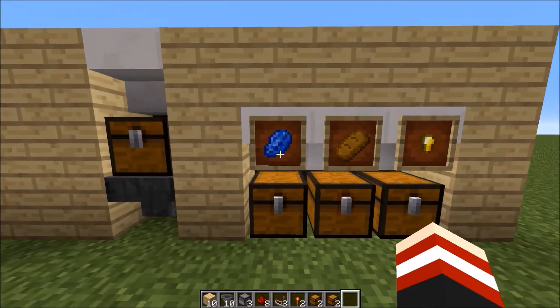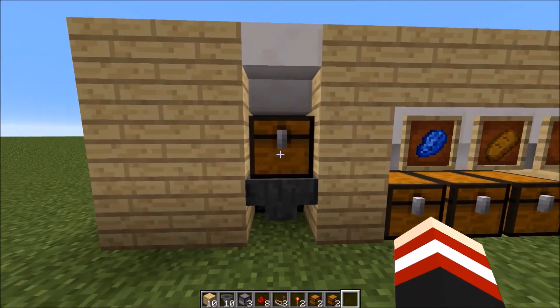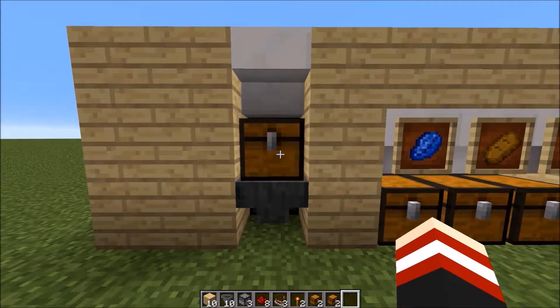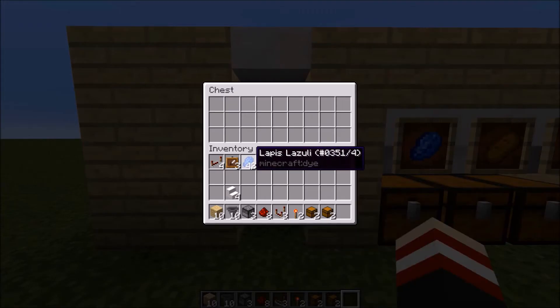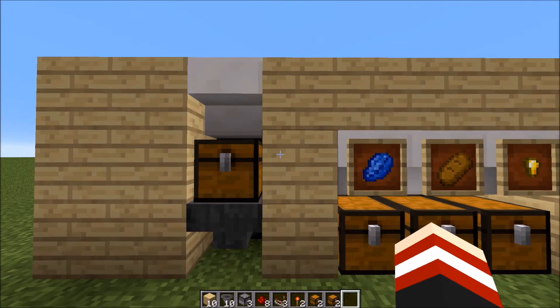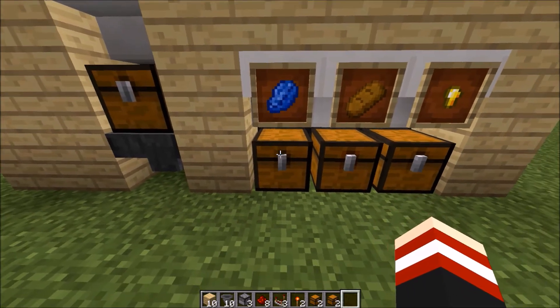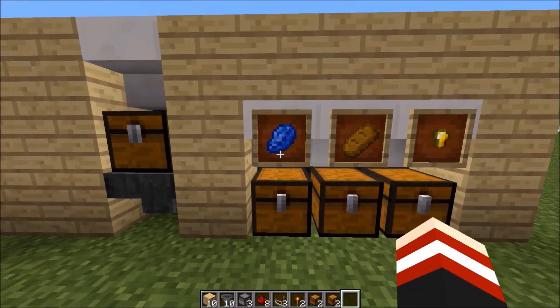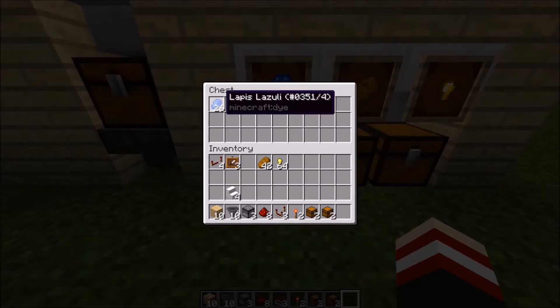You can also put signs if it's more convenient for you to read. So back over to the starting chest right next to the droppers, all you need to do is right-click and then put the item that you need to organize into your chest. You should hear a noise go off, and that means that it is working. Now if you go over to the specified chest where you put that block into in the hopper, all of the items should be stacking up very nicely.